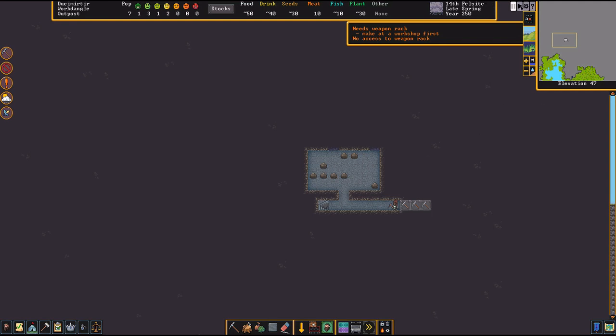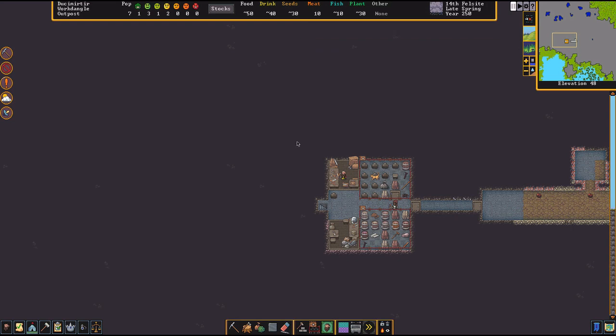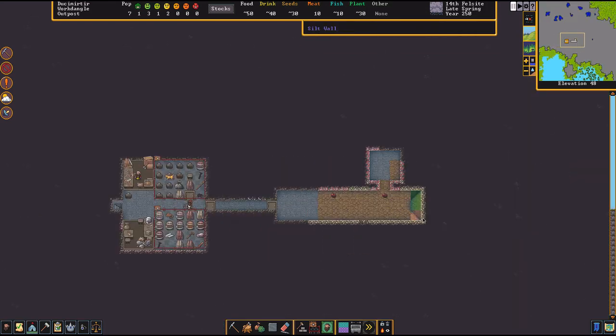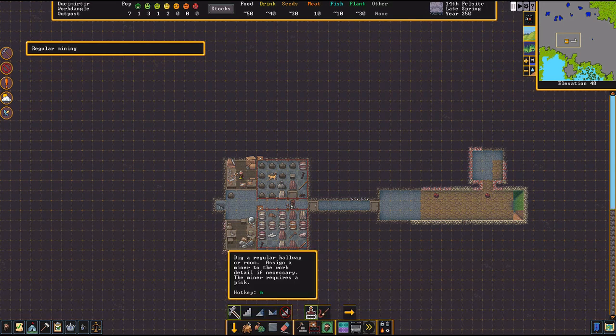For food, you need to start growing it and make a kitchen. You may have some supplies from your starting cart but that won't last forever. You can collect some stuff off the ground, but really you need to start mining out soil within your base — past those doors.